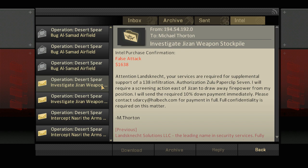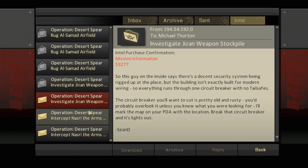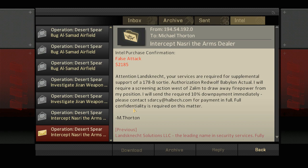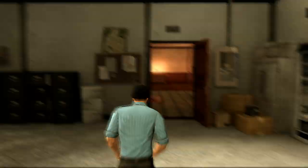Attention Lanschnecht, Authorization Zulu Paperclip 7 — screening action East of Jazon. Everything runs on one circuit breaker with no fails — pretty old and rusty. You'd probably overlook it unless you knew what you were looking for. I'll mark the map on your PDA with the location. Break that circuit breaker and it's lights out. Composite photograph laying out the location — included are areas where satellite observations show low foot traffic. That's the other thingamajigger. I think that's good. We are done here.